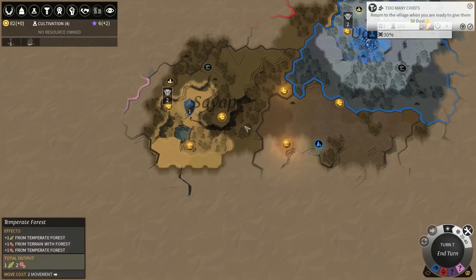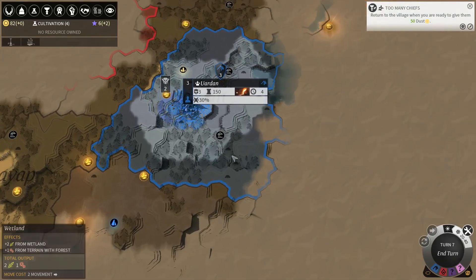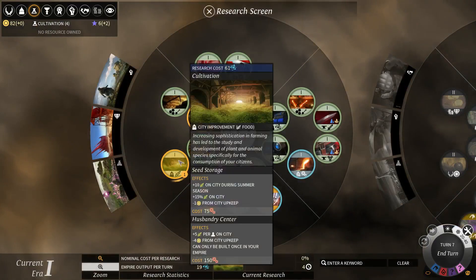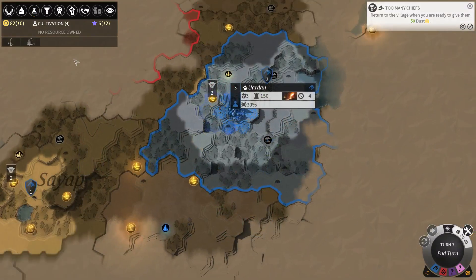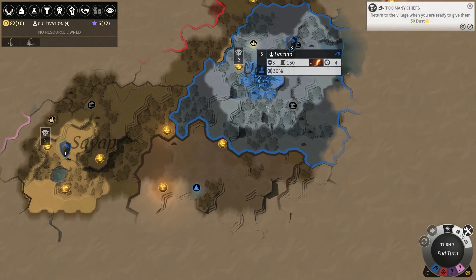Hey everybody, I'm Tectos and welcome back to Let's Play Endless Legend. We're playing the Ardent Mages on Impossible Difficulty. Last time I explained my tech tree and kind of messed it up a little. I did mean to get cultivation before the Empire Mint. I fixed that now. Problem is I already researched one tick on the Empire Mint, so cultivation would take five turns, so I had to assign one worker to science, which is kind of annoying.